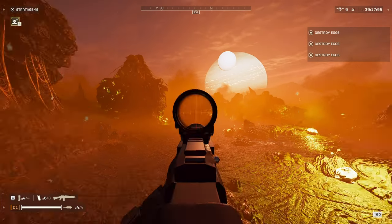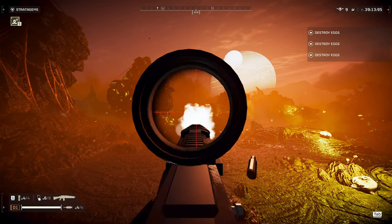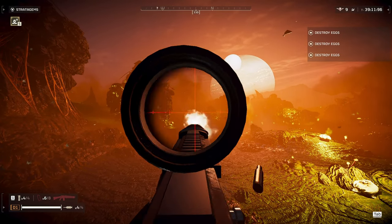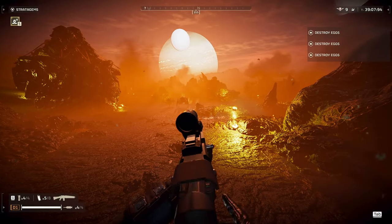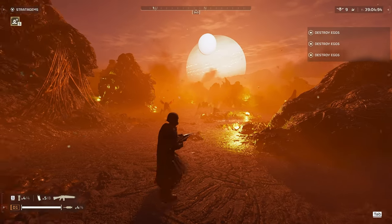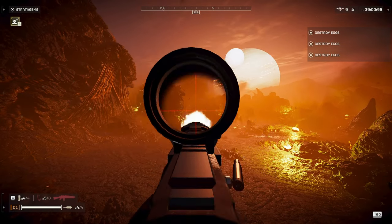There's a big difference between these two modes in terms of recoil. As you can see, there's barely any recoil in Semi. The faster you press, the more recoil you have. When you're on Auto, it's going to raise much faster.